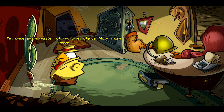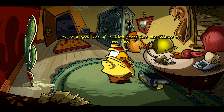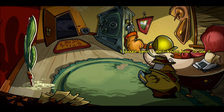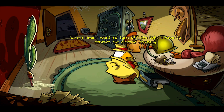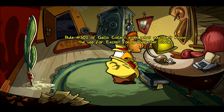I'm once again master of my own office, now I can leave. But this is an adventure game — we have to check everything. 'It'd be a good idea if it didn't jeopardize the balance of my desk.' We need something to go under the desk. 'I'm a bird of action.' 'It doesn't turn off — it's a continuous consumption model. Every time I want to turn off the light I have to contact the electric company.' Rule number 303 of Gallo: collect even what you don't know the use for, except for grandfather clocks.